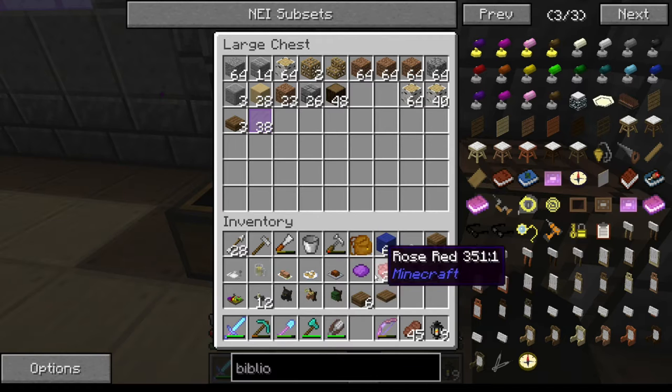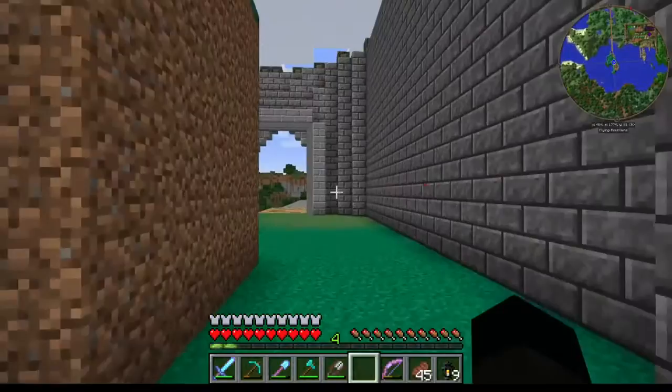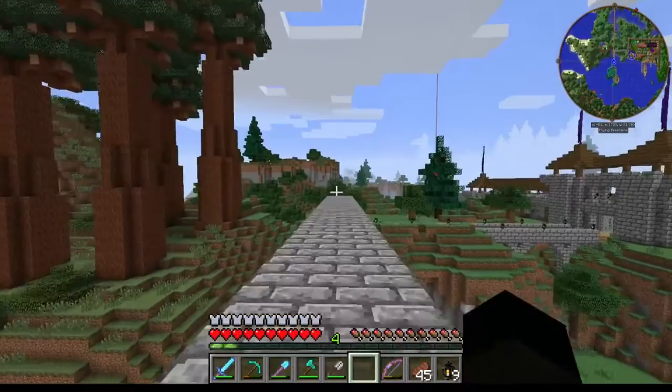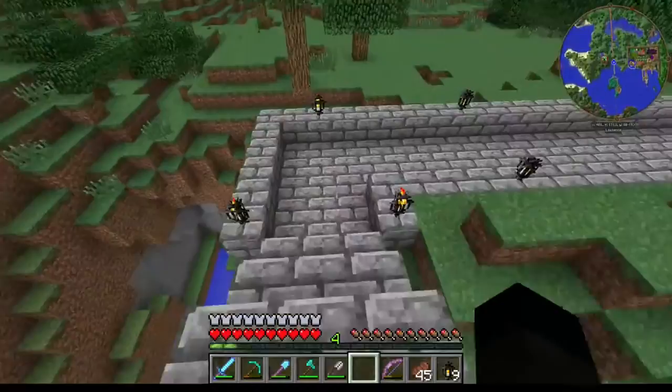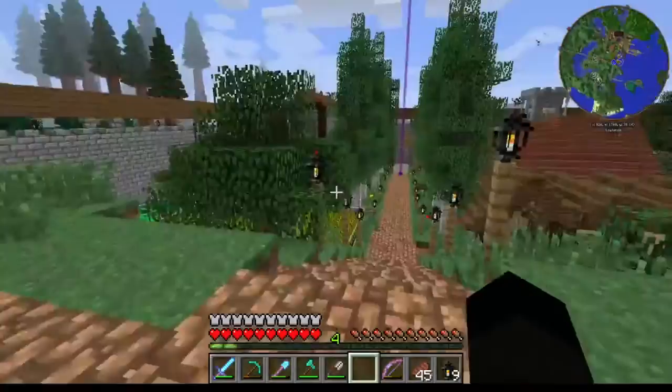I need oak pressure plates, not this wood stuff. I need some oak — damn! I'd better shear some more sheep to get some more white wool while I'm down there, because you can't bleach it back, and I haven't got bone meal to spare anyway. We're going to have some nice table decorations going on — we'll get it looking fancy.